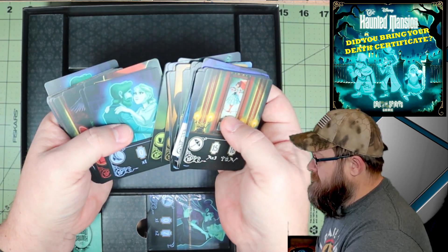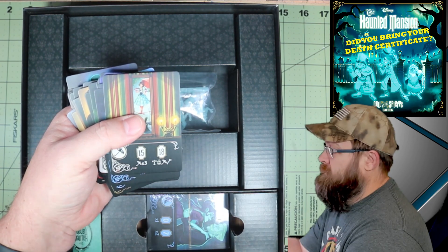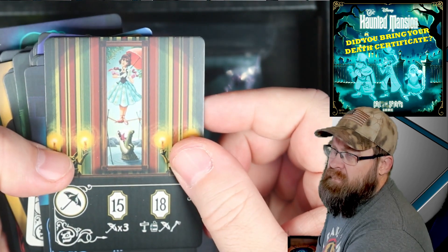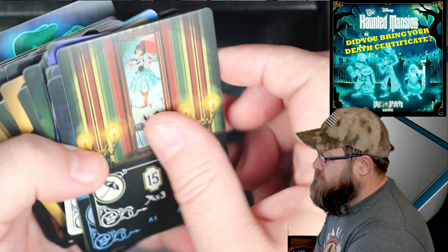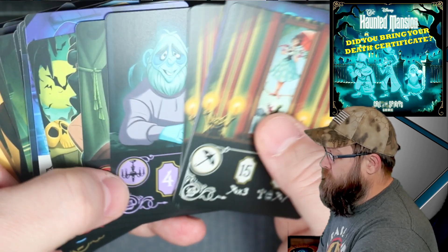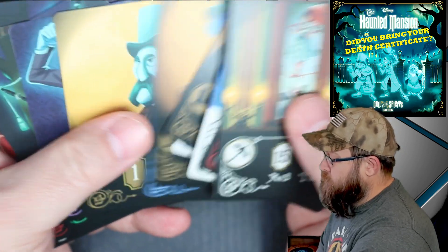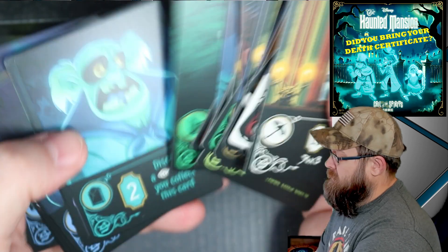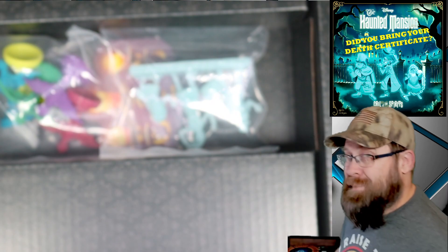Lots of repeats here. There's a lot of things going on. I believe these are probably the different ghosts that you'll interact with, because everything in the Haunted Mansion attraction is some sort of a ghost — representations of someone who has died. The art on these cards is really good. I'm actually kind of surprised I haven't gotten this to the table yet, or my wife hasn't made me get it to the table.